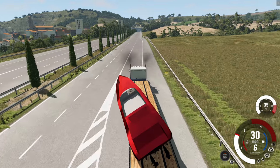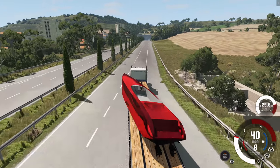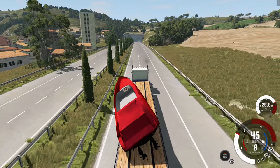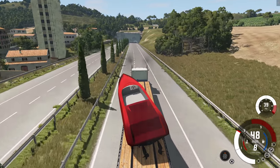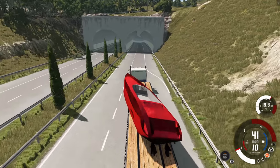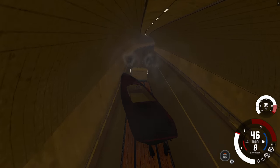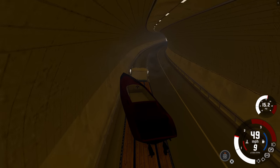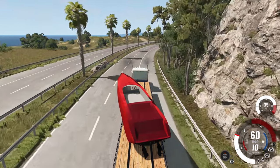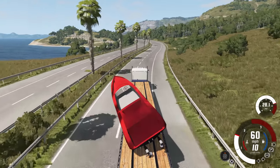That was way too fast - stupid metric system confusing me! And this thing is like half off the bed of the truck. We're gonna try some evasive maneuvers to straighten it out - that's making it worse! We reset and try going to the right and then smashing to the left. It's so hard to tell because it moves right and then just bounces back left. I'm taking this corner very carefully at still 60 miles per hour, and it's holding on just barely.